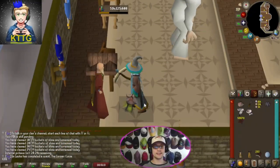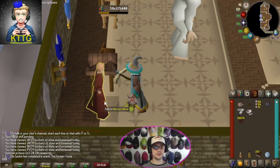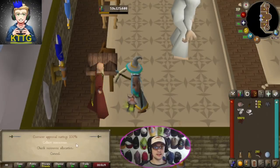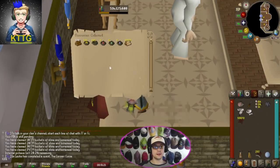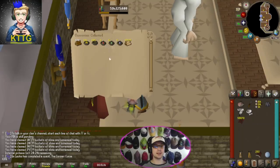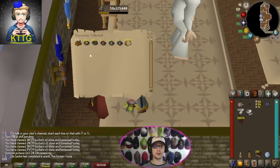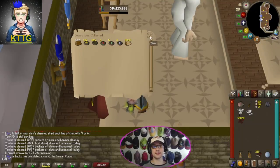To claim our loot we're just going to talk to Advisor Grim right here, click collect, and collect resources. We got 160,000 maple logs, 20,000 mahogany logs, 26 bird nest eggs, 665 seed nests, and 365 ring nests. Holy smokes, that is a lot of loot!